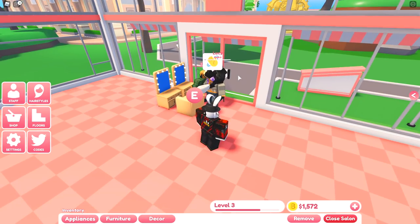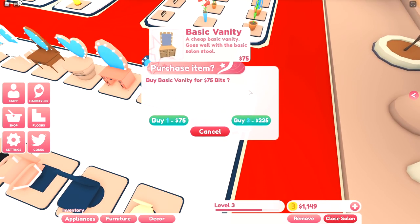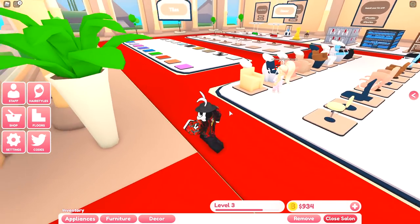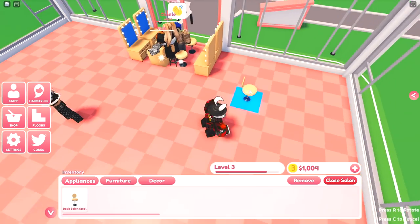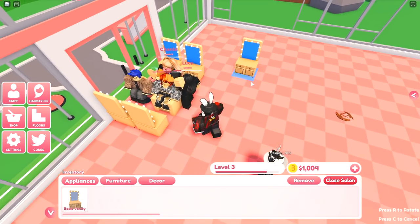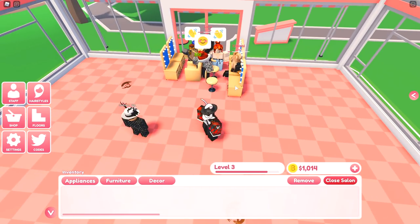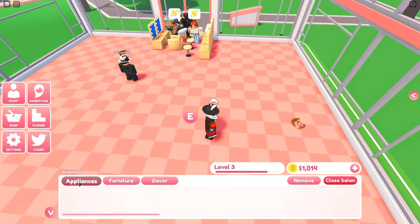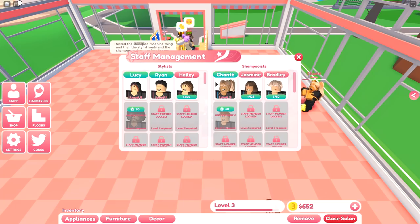We got another 25 from a haircut and the shampoo gave us 10 dollars again. I think it's beneficial to get more hairstylists, so let's grab three for 450 each and three vanities as well. Let's place the chairs and vanities right over here — placing down the chair works perfectly. We place the third vanity next to that one and now we just need to hire three more hairstylists.